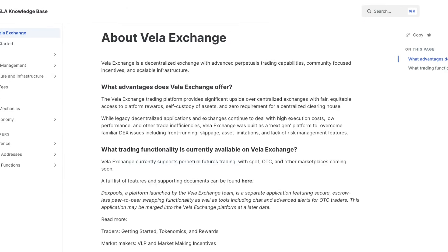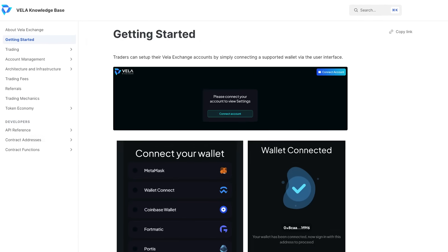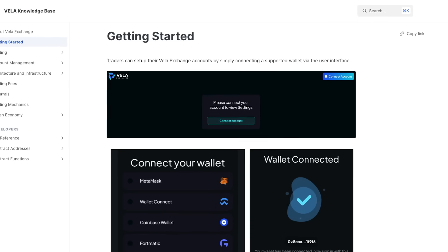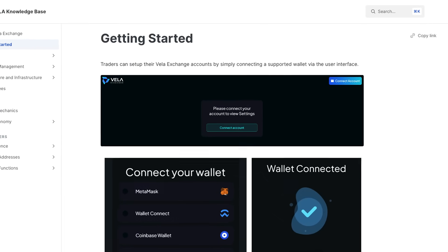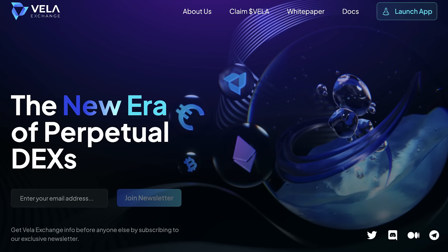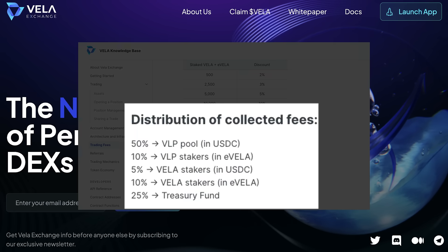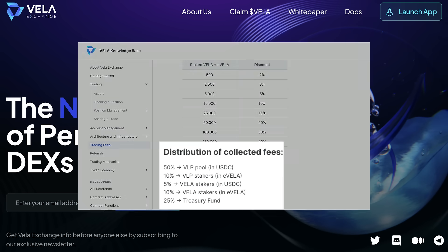Vela is extremely similar to both GMX and GAINS and is known as a decentralized perpetual exchange. Basically, it allows anyone to trade assets using leverage without having to connect to a centralized exchange like Binance or Coinbase. You can participate in Vela by trading assets or by providing liquidity for the traders on the platform. I'm going to show you how to do everything — it's very fast and easy, and I'll refer to the documentation along the way to make it simple to follow along.